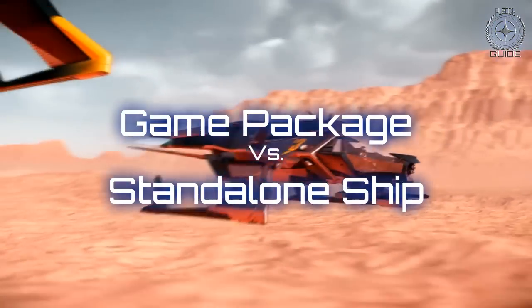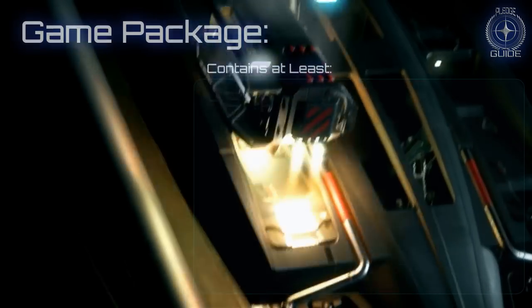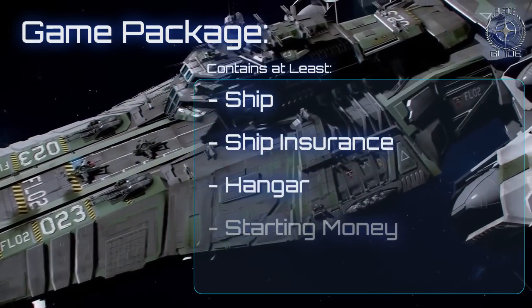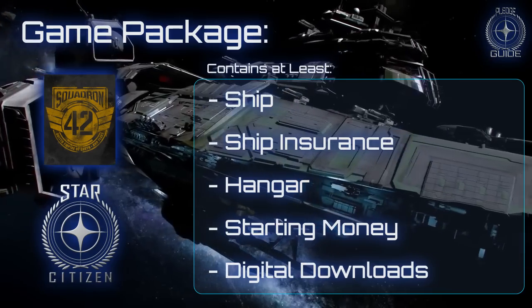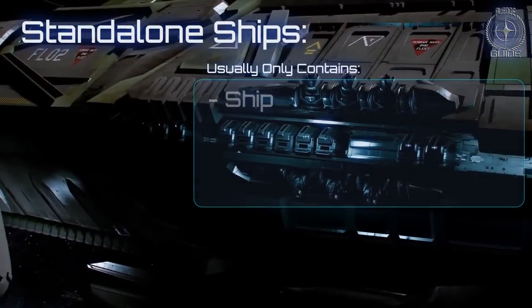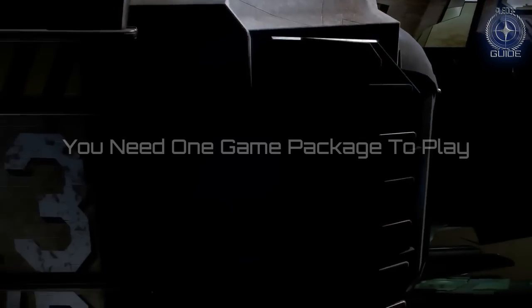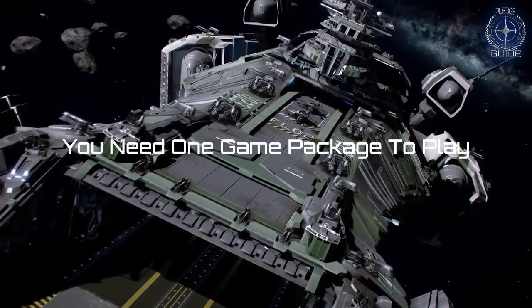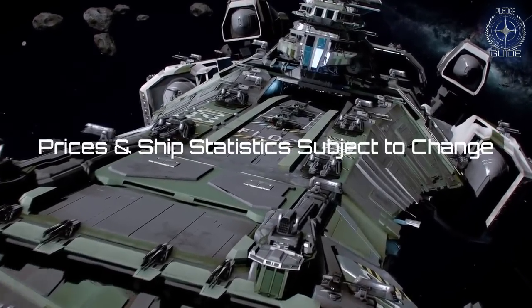Currently, ships can be acquired through pledging either for a game package or as a standalone ship. Game packages include not only the ship itself, but ship insurance, a hangar, some starting UEC, and at least a digital download of the manual, Squadron 42, and of course Star Citizen itself. Standalone ships come only with the ship, a hangar, and ship insurance. You will need at least one game package to be able to play the game when it releases. Also keep in mind that the pledge prices mentioned can have changed since the time this guide was made and your visit to the pledge store.